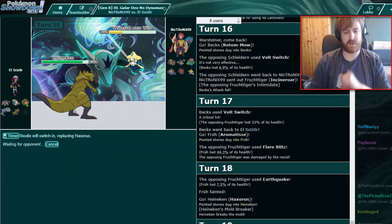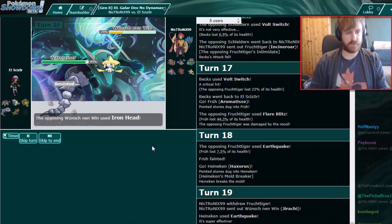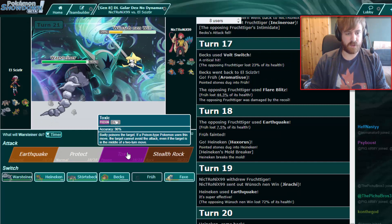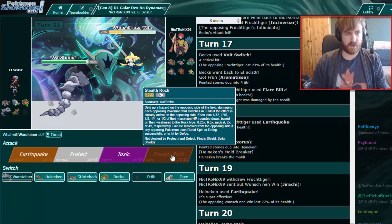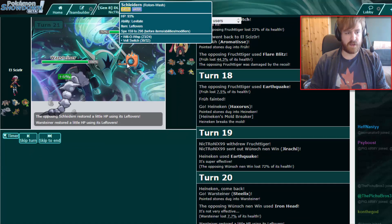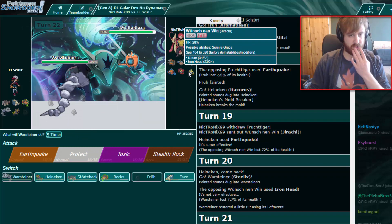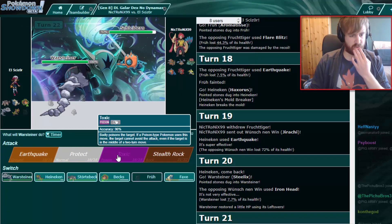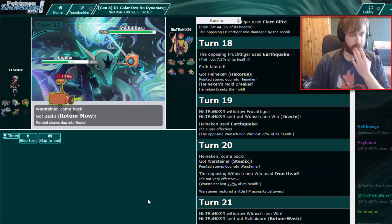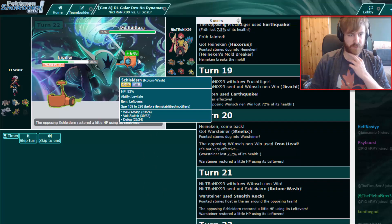I'm going back into Steelix — he probably expected me to Dragon Dance right there. Let's get Stealth Rocks up, which I'll definitely do right here. The Incineroar is not as big a problem anymore. Let's get those Stealth Rocks up — since it seems to be Swordless and not the Boots. He just defogged the Rocks away, which is fine with me.